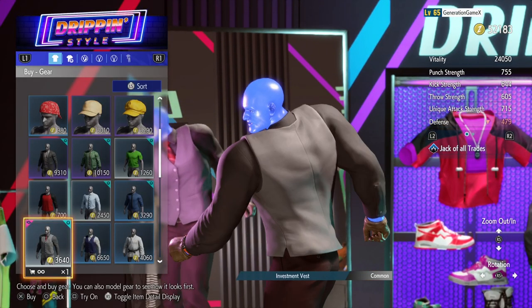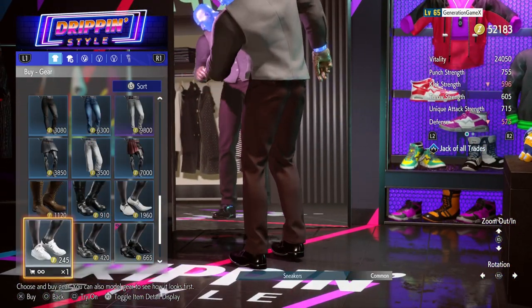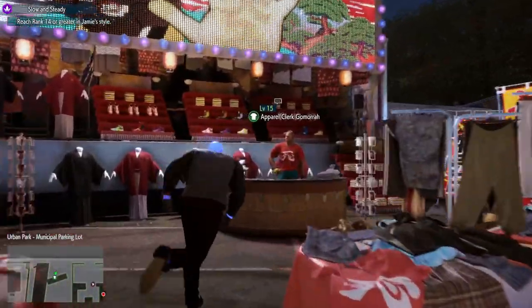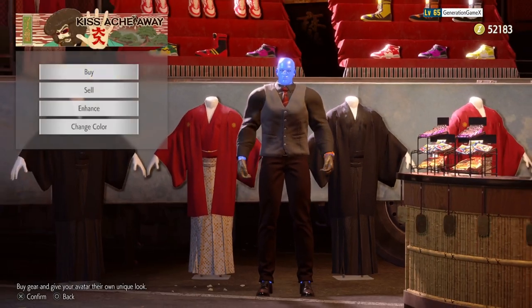We're going to grab this investment vest right here, which I already have, and of course these pants right here and the Oxfords. Now that we have those, let's head over to the Urban Park parking lot and pick up the leather gloves that we've been picking up for a lot of these other videos. And of course, you're going to want to dye them brown.